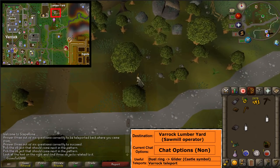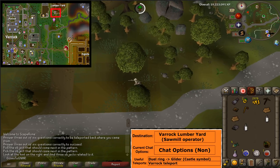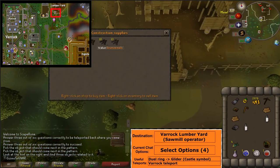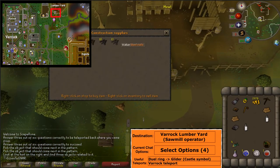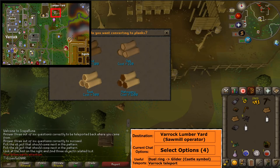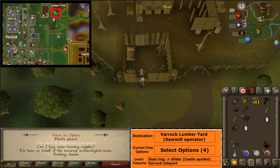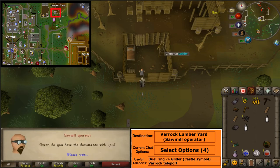Return to the Varrock sawmill. If you're building the Fossil Island bank, cut 2 oak logs. Buy 5 steel nails and 2 oak planks from the sawmill operator. Talk to the sawmill operator and select option 4.